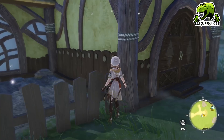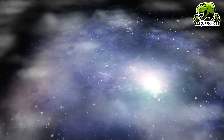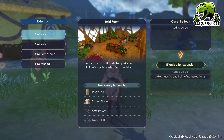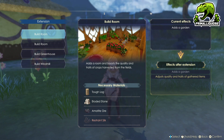Other than that, we can also do extensions. For extensions, this works the same way as remodeling — we have to change the style and add materials and so on. Keep in mind, this Atelier is the farm version, so each of the extensions that we build are basically going to improve the farm.